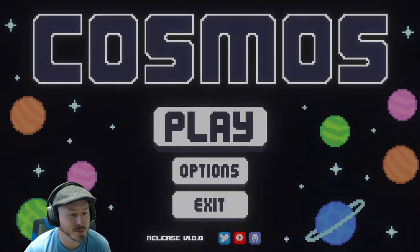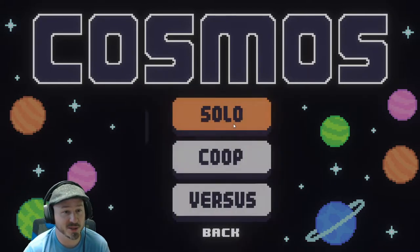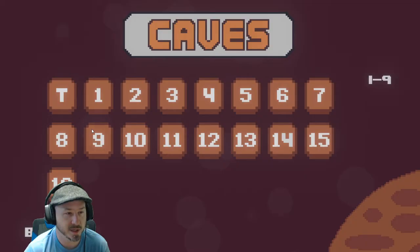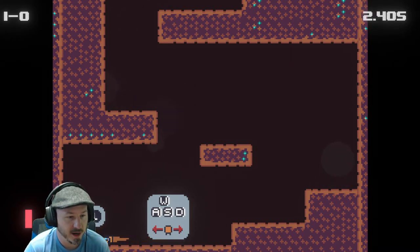I want to double check because with typos like that — and the game is not in early access, it is a released thing — so we're actually going to have to use the mouse here to hit play. We're going to do solo, and I guess we'll start in the caves. I guess 'T' means training or tutorial. Alright, here we go.